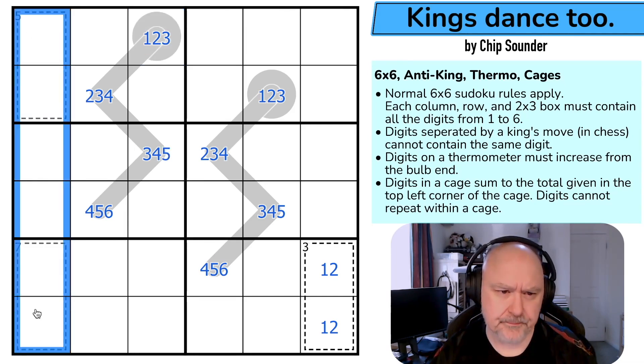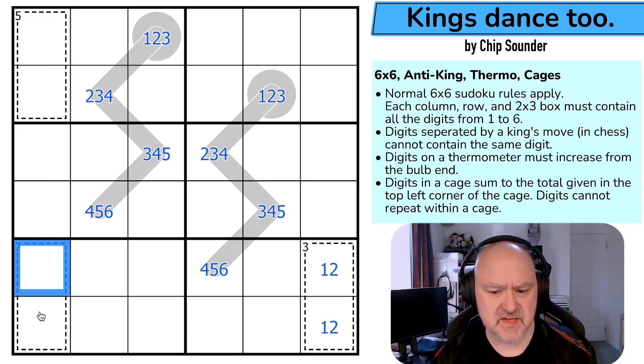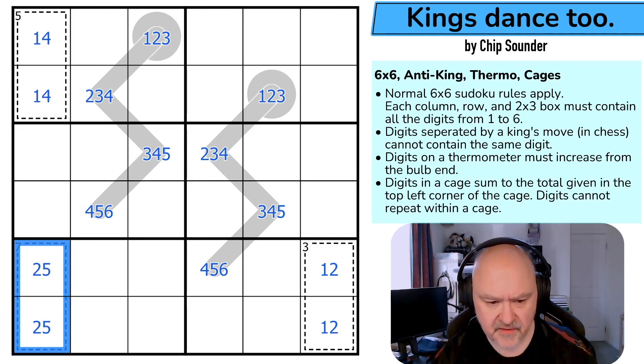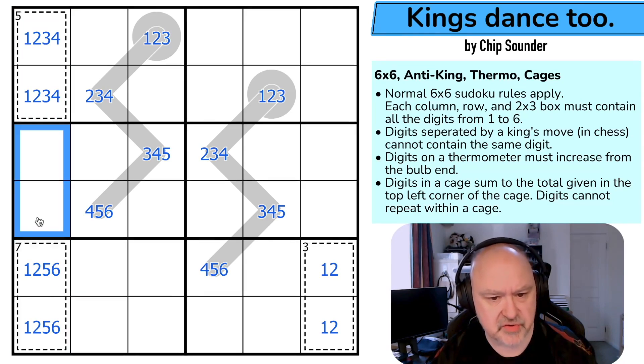Is it this column? Like if this is 1, 4 — if this was 1, 4, what could this be? It couldn't be 1, 6 or 3, 4 — this would be 2, 5. So if this is 1, 4, this is 2, 5. If this is 2, 3, this couldn't be 2, 5 or 3, 4 — this would be 1, 6. So this is actually only two options. And there must be a 1 or 2 in here and there must be a 1 or 2 in here, so there's no 1 or 2 in the middle section. Oh, that's cool.